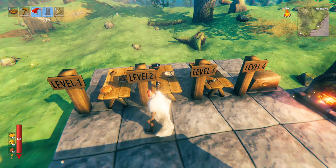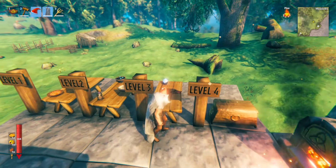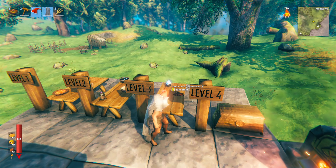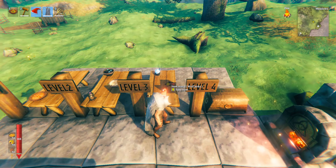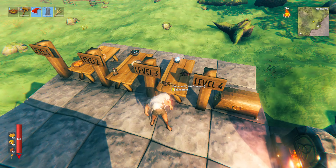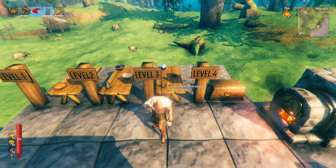For level two you will need just one workstation improvement. Level three has another firm favourite — ice cream — where you need grey wolf eyes and freeze glands to make it. Then there is the wolf jerky, which just needs wolf meat and honey, and the wolf skewer, which is wolf meat, mushrooms and onions. Level three does require two of the workstation improvements.